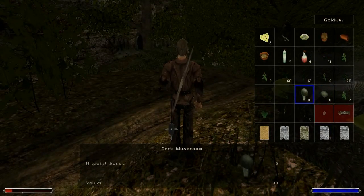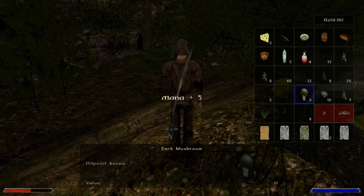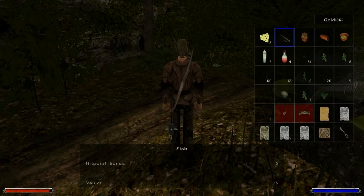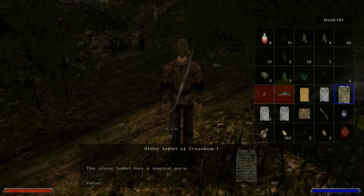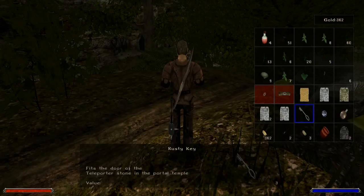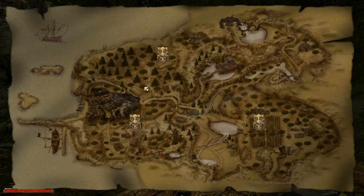Mushroom time! I believe if we eat enough of these we might be able to get some mana power up. There we go — mana plus five. We're gonna eat a fish soup. Also another fish. So completely healed up right now. We have a Stone Tablet of Archery, a Stone Tablet of Crossbow, two of Alive Energy One, one of Magic, and of course a map which indicates the places where we can find a piece of the ornament.